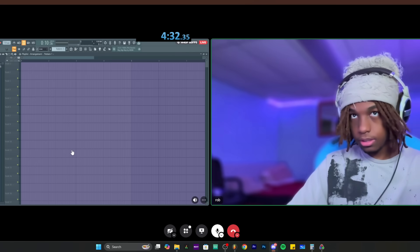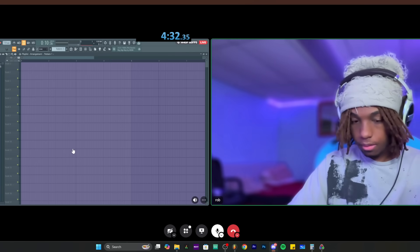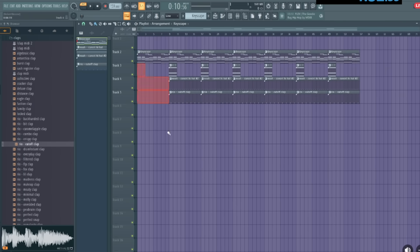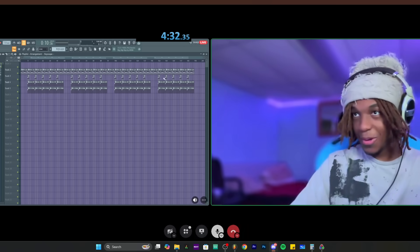For the arrangement, Rob goes to the playlist, uses right-click S to send down the pattern, then boom boom boom — rapidly placing blocks — finishing the entire arrangement in a blur. The creator reacts: 'That was so fast.' Rob says it's not that hard, it just looks hard.